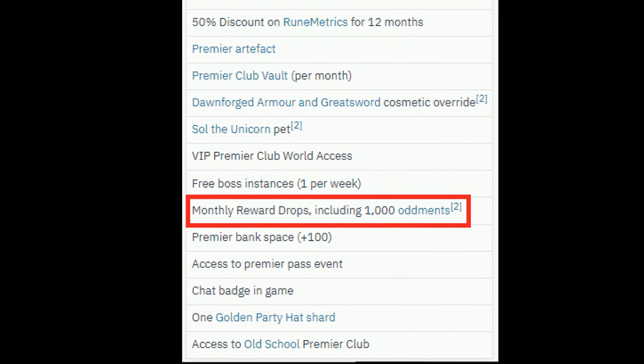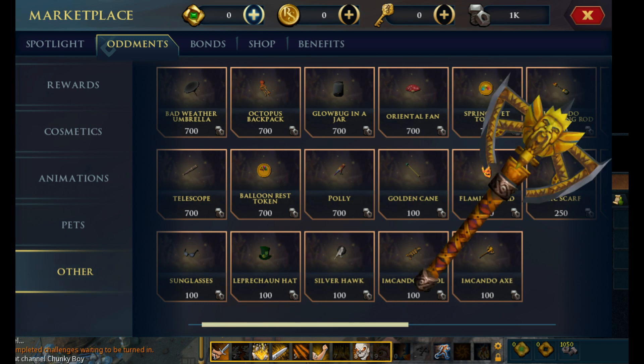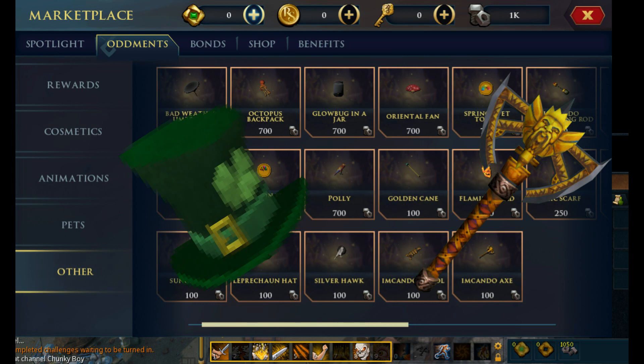Now looking at the oddments store you can see there are all kinds of items here. Most of them are cosmetic. There are some items that are helpful but those items are usually locked to Iron Men. However, some of these helpful items are not locked — for example the Imkando Axe or the Leprechaun Hat. The axe scales to your level when you wield it so you get a better weapon as time progresses, and the Leprechaun Hat acts as a ring of wealth, so it increases your luck.